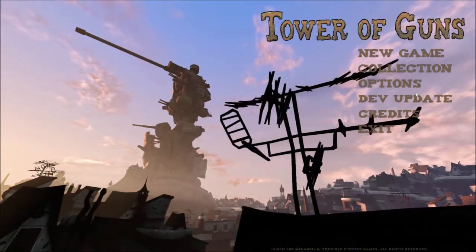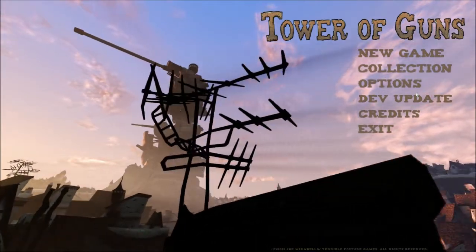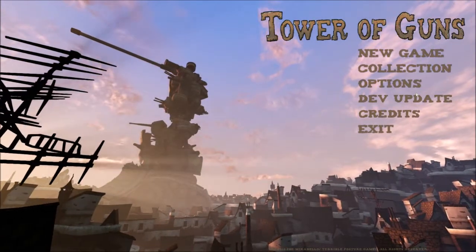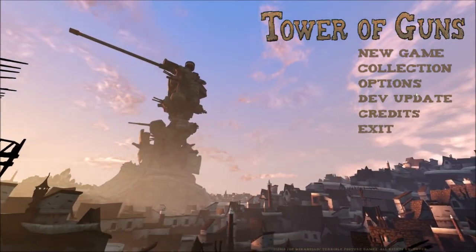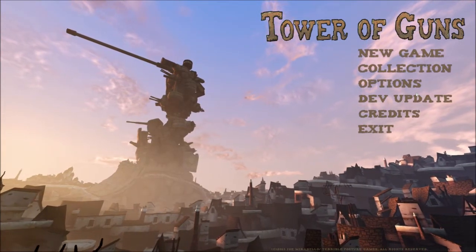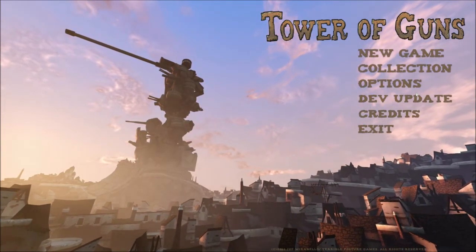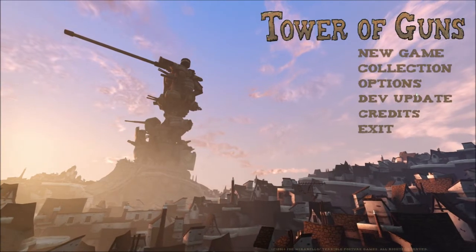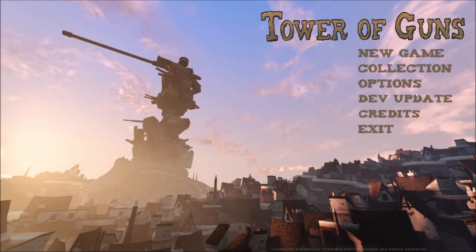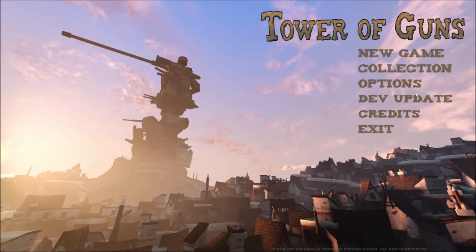Hello again guys, and today we're going to be covering Tower of Guns. Tower of Guns is a fast-paced nostalgic shooter for the Twitch gamer with a few roguelike elements to keep it fresh with each playthrough. From what the developer says, it's basically like FTL or Binding of Isaac mixed with Doom 2 or Quake. It's also similar in a lot of ways to Paranautical Activity, but Paranautical Activity is a lot more like Binding of Isaac than Quake.